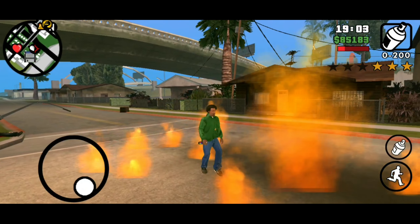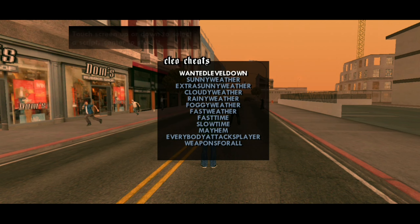You can also change the weather by this cheat. Open the cheat script, then find the weather you want and enable it.